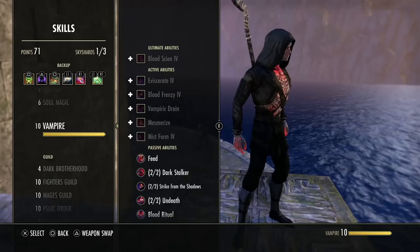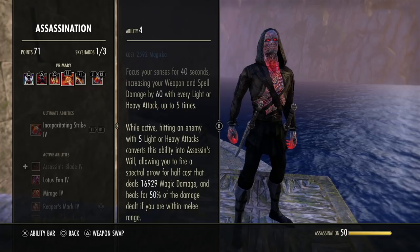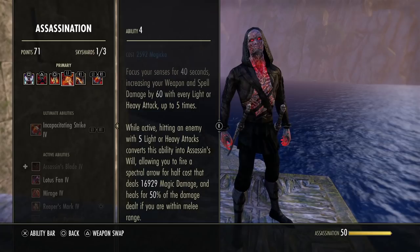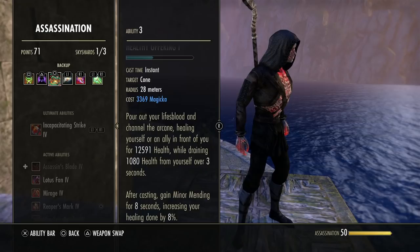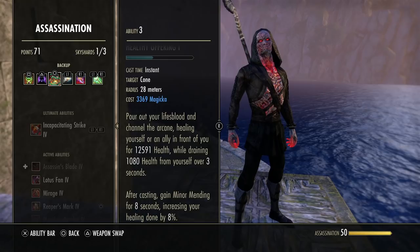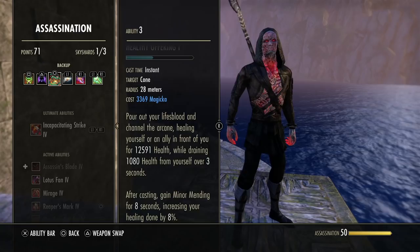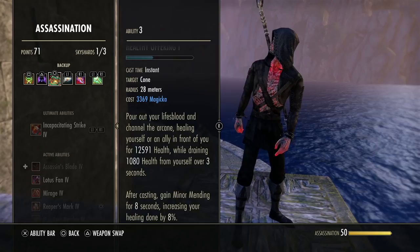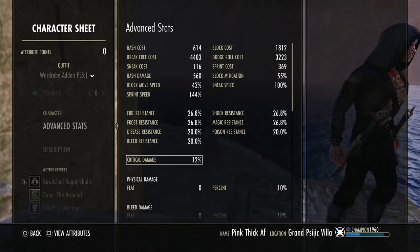Let's talk about a few changes to the Magblade before we get into gear. They adjusted Merciless Resolve to give weapon damage as you gain stacks rather than critical damage and critical healing done — this is definitely noticeable in your weapon and spell damage numbers, giving close to 300 weapon and spell damage at five stacks. The other big change is Healthy Offering, a new burst heal — I recommend this morph. You will survive a lot more now on the Magblade and don't really need defensive sets. Your survivability has shot through the roof.